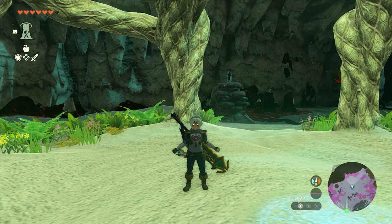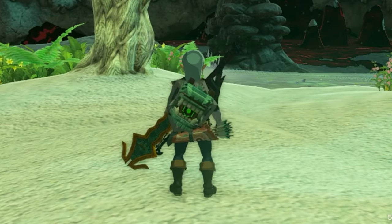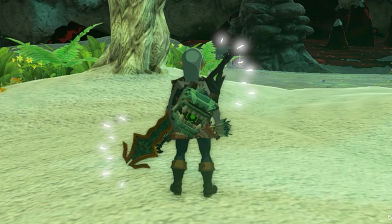The first step is to make sure that Link has a weapon and a shield equipped on his person. As you can see, I have the Hylian shield and a weapon on my back.